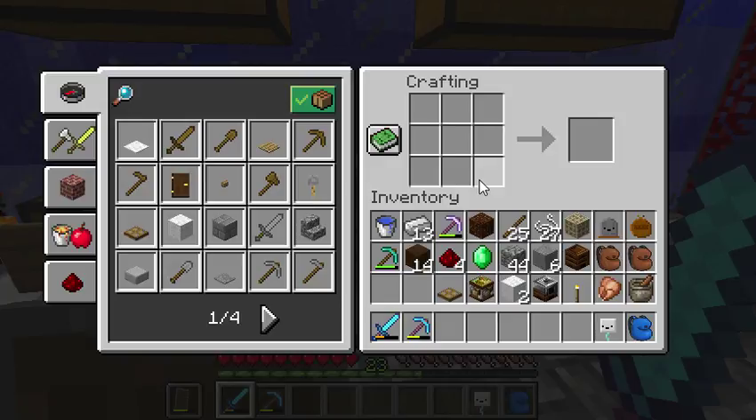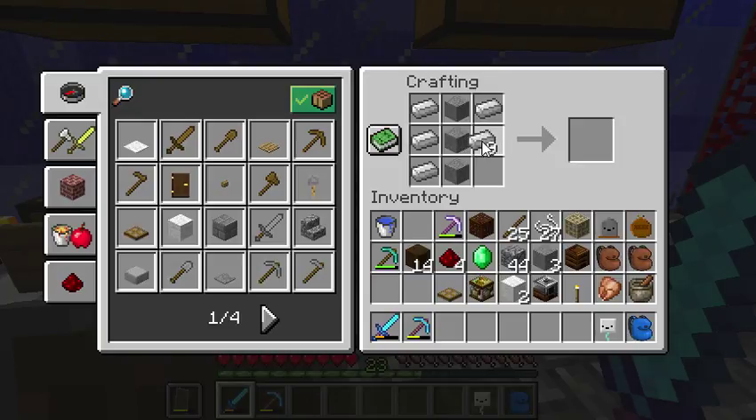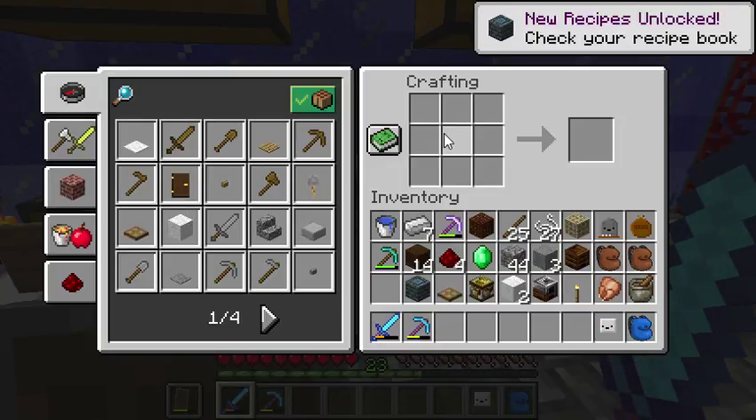Oh, I just got a new subscriber — I just need one more to get a hundred! This is the one I needed this for. I go like this, some iron, and we have a well. Oh, maybe not very useful, okay.